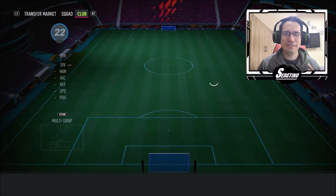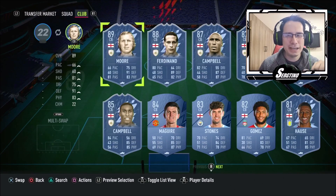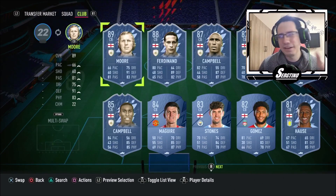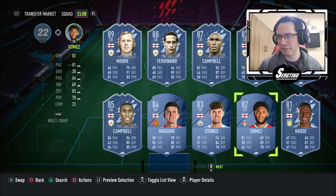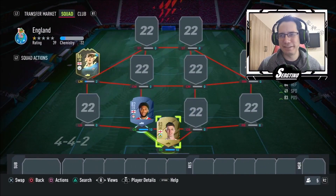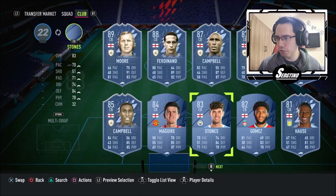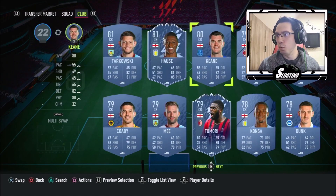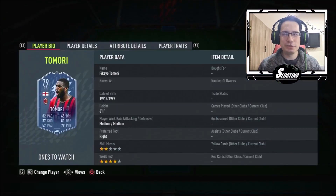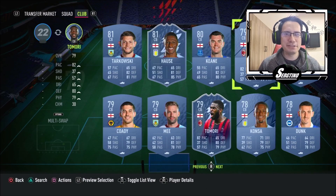Let's look at the center backs. I know Gomez is probably gonna be one of them. There are a couple of English legends and icons but because of budget and because I like building the current team, I'm not gonna use any of them. Gomez definitely has to go in there — he's broken on FIFA. Next to him, Maguire seems very slow, Stones seems like a good shout, and there's this Inform Tomori and this Once to Watch Tomori as well, which is the same card but with potential of boosting up. So I'm gonna try Tomori in the back.